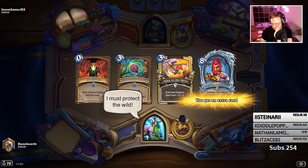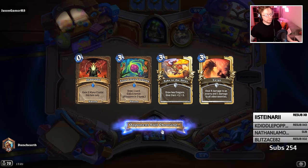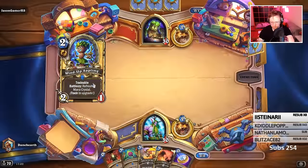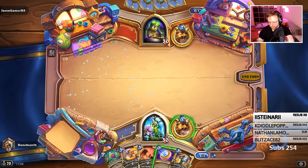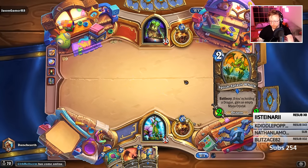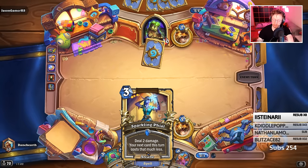That spell I played doesn't refresh mana — it makes the next card cost less mana based on how much damage you do. It let me ramp a lot faster. This one deals 2 damage, and the next card this turn costs that much less.